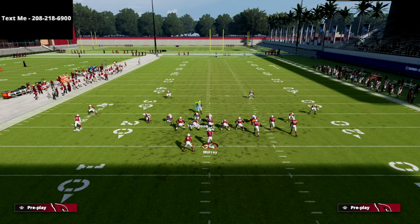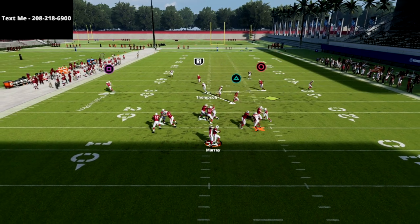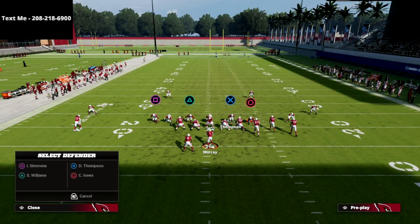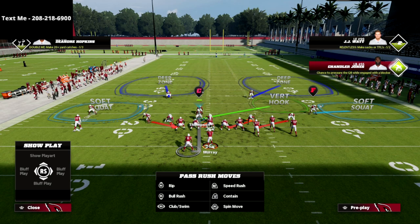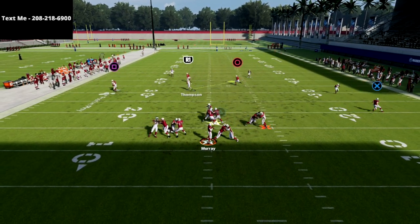The number one tactic people use to stop this blitz is delay fading their tight end. What we're going to do is go down to the right, and as you see we come in completely clean against a delay faded tight end. You might say they'll just block their running back — well this is why we man up this guy. When you man up the running back, a lot of different things happen. If I had manned up the slot corner on the running back and the running back blocked, that would put the slot corner into coverage and the defense wouldn't work.